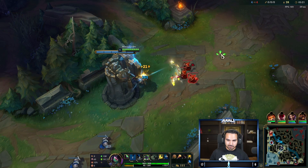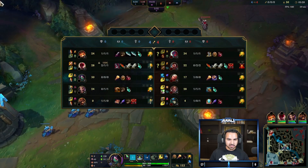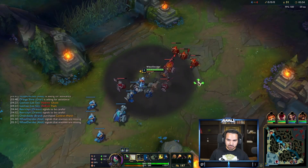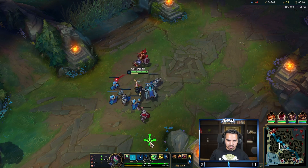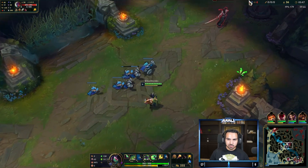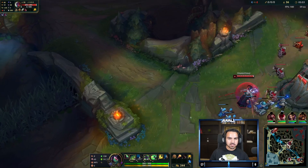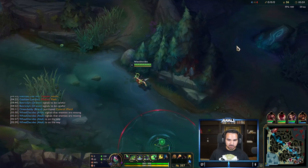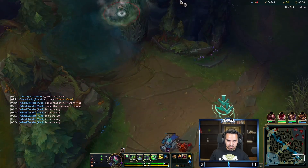Akali is pretty good at last hitting under turret. Right now I have no clue where Yon is, but dragon's up and they could realistically be doing it, so I'm going to shove and try to make him miss some minions. He's not doing dragon, so we just shove. We have to walk with him because if he freezes and takes a little damage, he'll be in a really bad spot to farm.